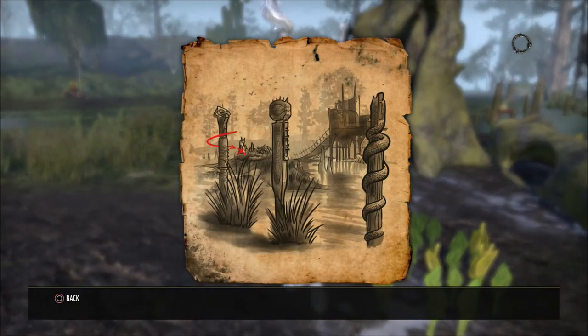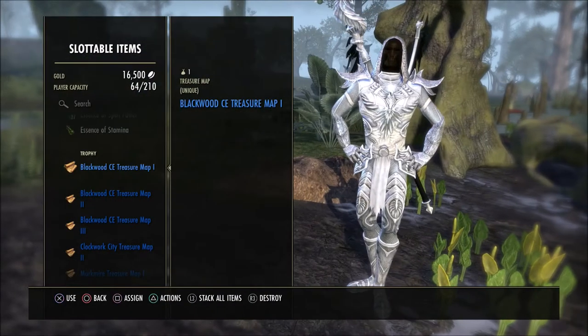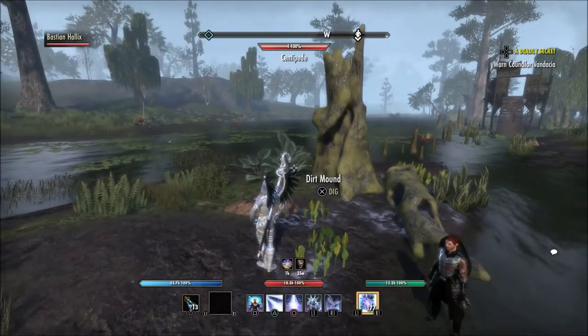What is going on guys? For today I'm going to show you the location for the Blackwood CE Treasure Map 1. You can kind of see this little building with some of this kind of Argonian statue kind of around it, what it reminds me of.